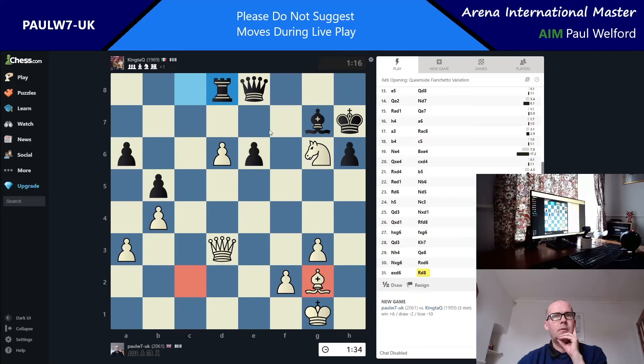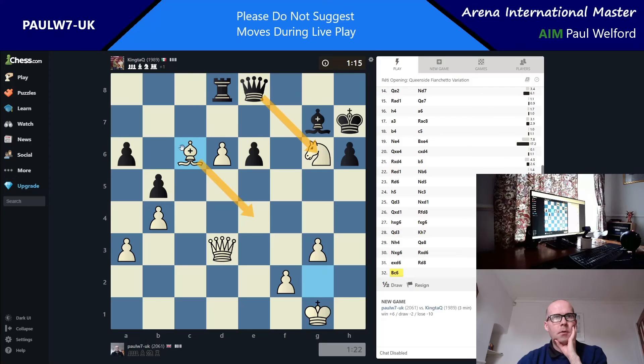He's obviously seen it because he would have maybe taken back. Now I'm suddenly threatening to fork two pieces, threatening a nasty discovery, maybe even a checkmate — check, king there, queen check, takes. I don't have the follow-up right now so I need the bishop behind instead of in front. Check, check — he has to go there. Hold on, I've got bishop up — if he takes I still come back, if he takes I check. He's maybe going to go there. I think I've trapped his queen — I might be wrong but I think I have. Very nice finish if I have.